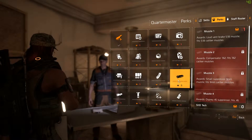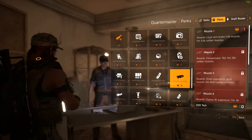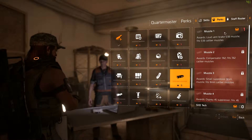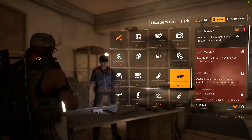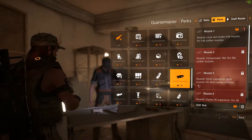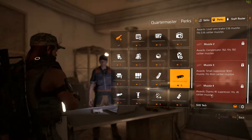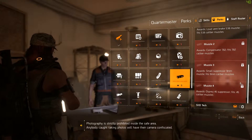Muzzle perks: Muzzle level one awards a Loud Vent Break for the 5.56 muzzle, fitting its caliber. Muzzle level two is a Compensator for the 7.62, fitting its respective caliber. Muzzle level three awards a Small Suppressor for 9mm muzzles. Muzzle level four is the Osprey 45 Suppressor, fitting your .45 caliber muzzles.